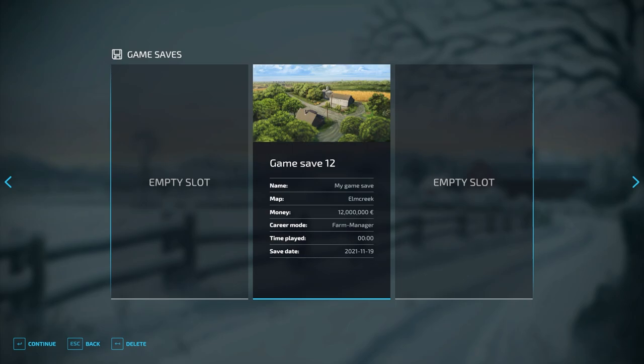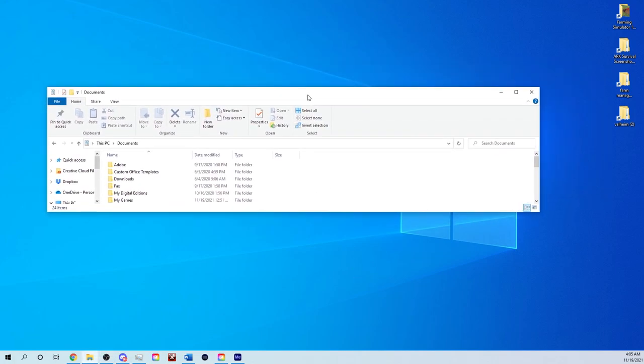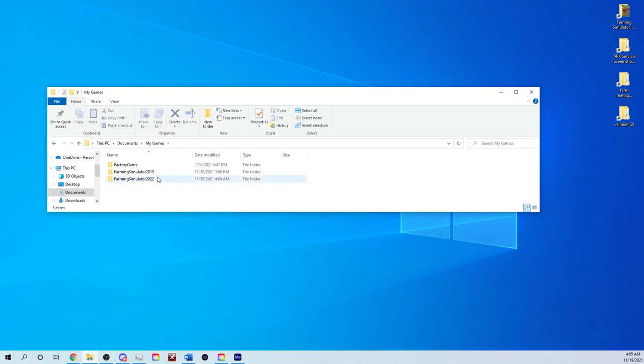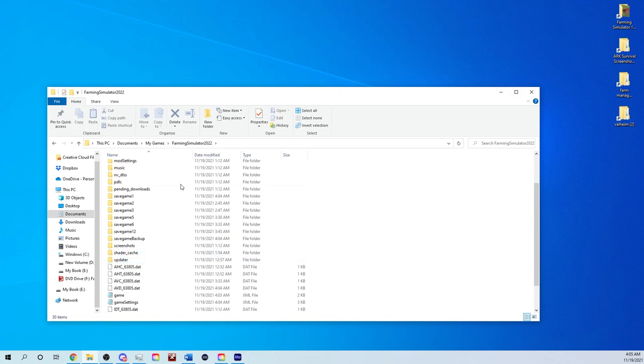Now if you are a PC player and want an even easier way to add unlimited money to a save, open up a File Explorer window and go to My Games, then Farming Simulator 22. Scroll down and pick any save game you want to edit — I'm going to do Save Game 2.